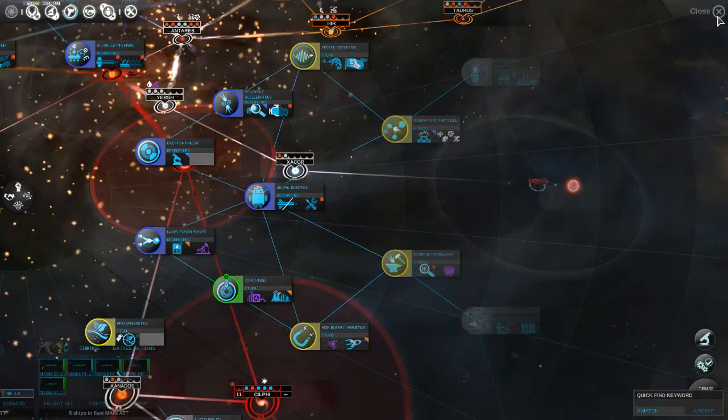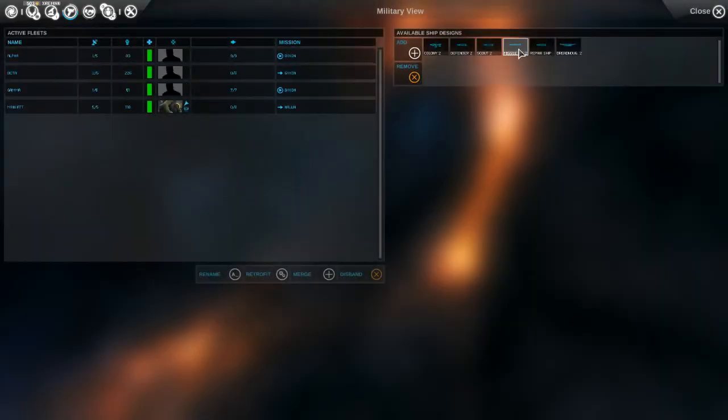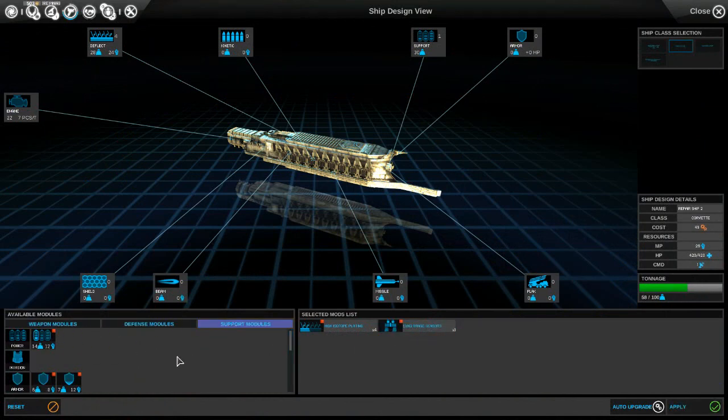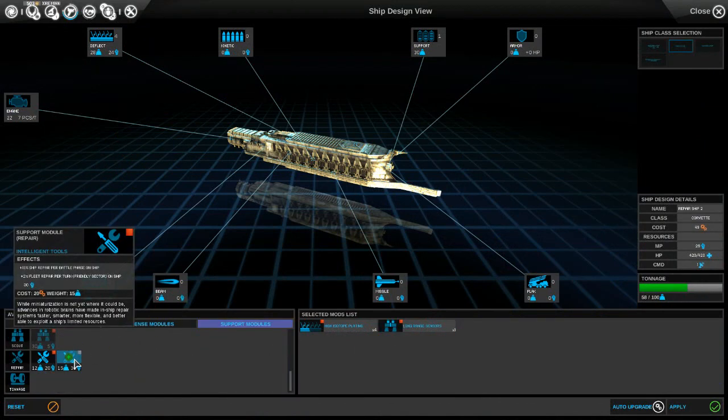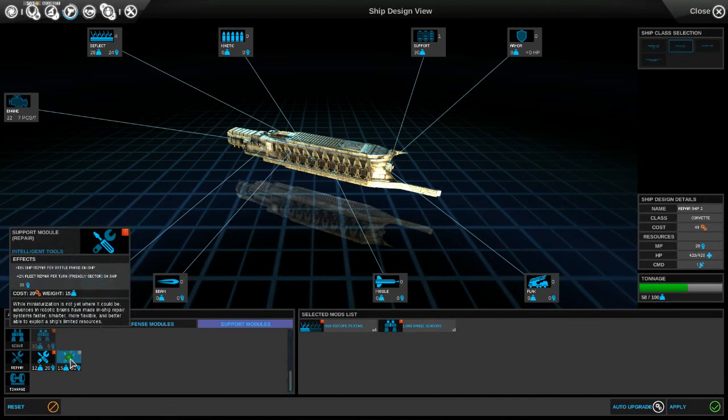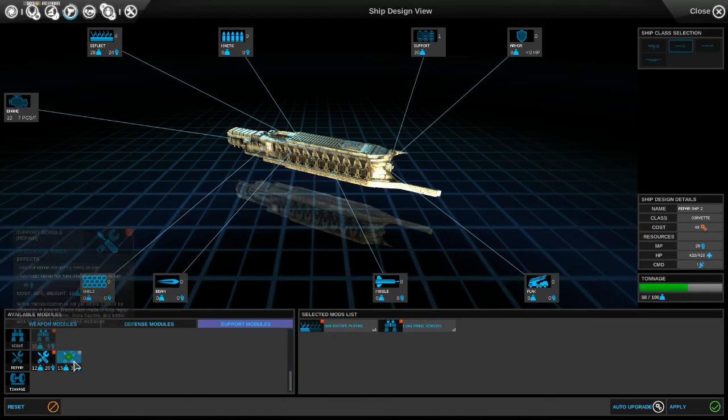We did get a new repair module, so let us go and upgrade our repair ship design. We'll get rid of the smart wrenches and upgrade it to intelligent tools. We're at 69, up from 61. This one has plus 5 and plus 20, this one has plus 10%. For battle phase, and plus 2% fleet repair per turn, which is great. When you do the numbers it's better.